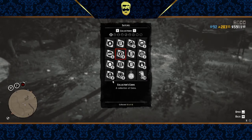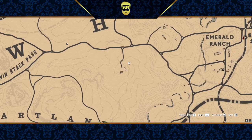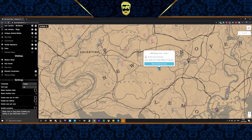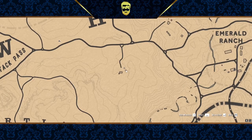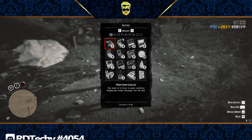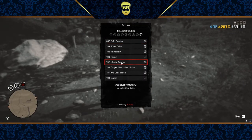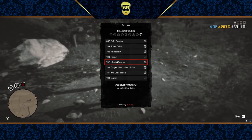The problem is that this is the spot for the 1792 on the collector map. The video is being taken on the 12th of March, so that's the collector cycle we're on, and this is the 1792 quarter coin location. The reason it doesn't work is simple: I happen to have 10 of the 1792 liberty quarter.